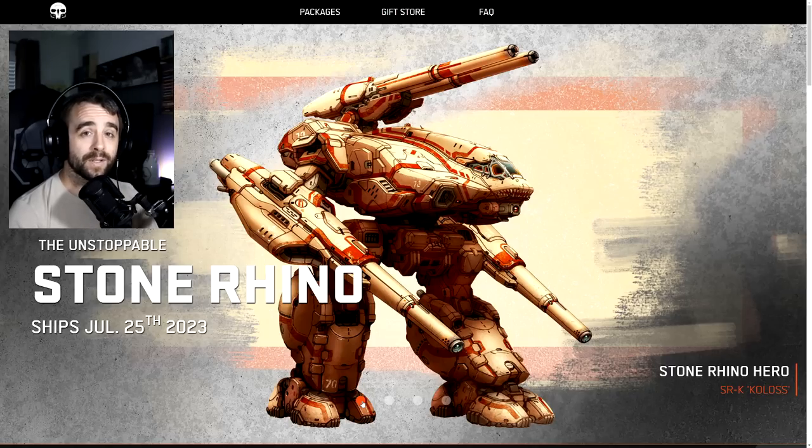We're going to break down what this means - the mech's abilities and what you get for the pack. The last mech we got was the Crusader. This is the most requested clan mech on the forums and polls, just as the Crusader was the most requested IS mech, so here it is.